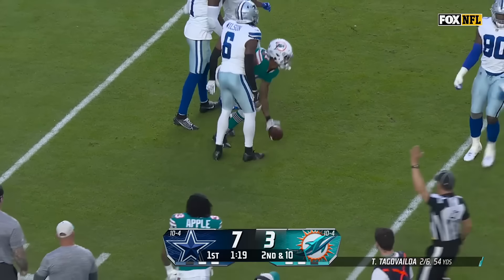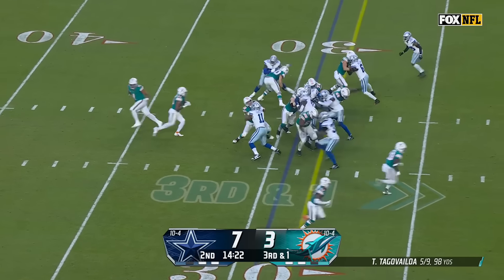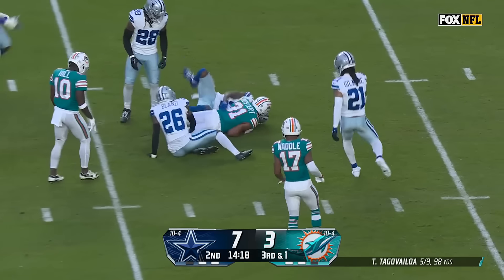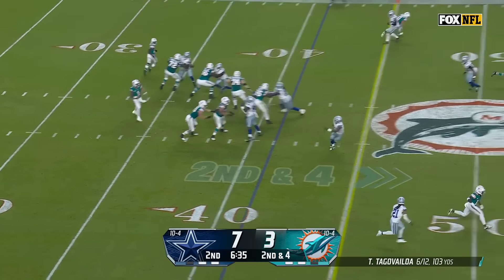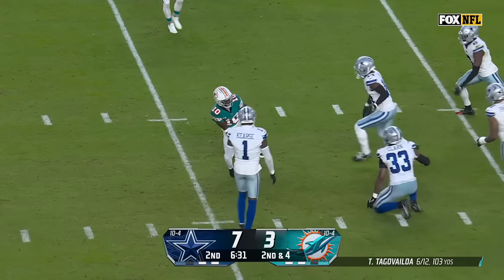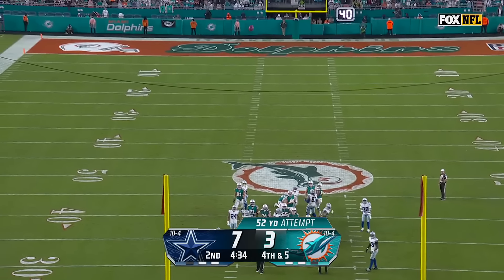Third and one, it is Mostert — first down and then some — breaks a tackle — Mostert inside the 15. Zay-chan in motion, fake to him — Tunga Valoa — there's Tyreek Hill — good catch in the spin — and he's down to the Dallas 40. Tunga Valoa quick throw again — Tyreek Hill's got his second catch — racing towards the edge — and Hill.